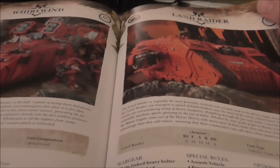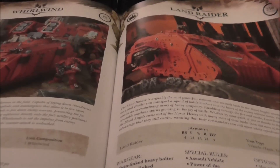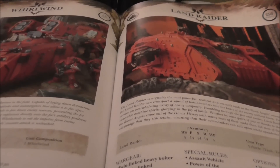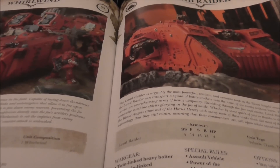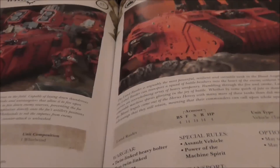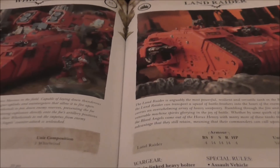Whirlwinds — I have a couple but don't use them very often, unless I'm going up against Dark Eldar. They're great for annoying their little bike units with ignore-cover shots, especially now that Baron isn't providing the cheesy jink bonuses anymore.